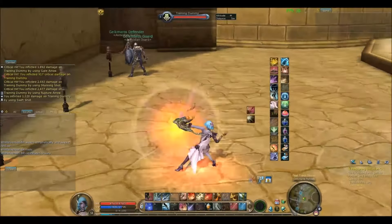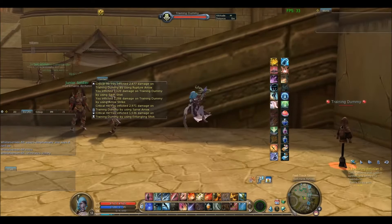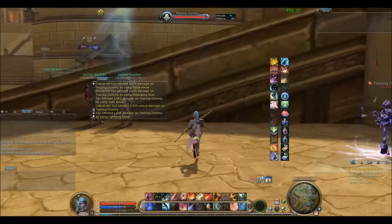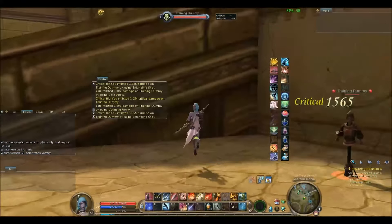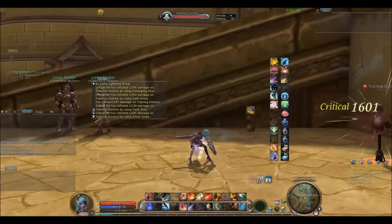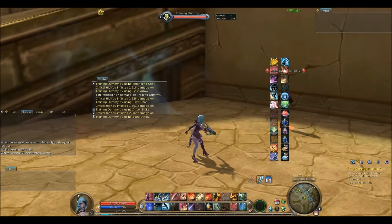However, with skills that you can use while moving, such as entangling shot, you can do it before your feet touch the floor. When you see my skill bar dim, that's when I use a skill, and you can see the shot and see in the combat log that it hits. If you mess up you mess up, but if you can time it correctly right before your feet touch the floor — that's going to be important. You need to have jump shot down before you start this.